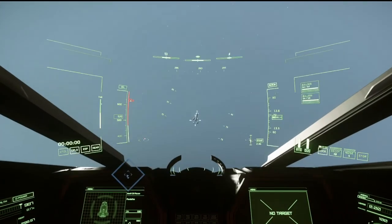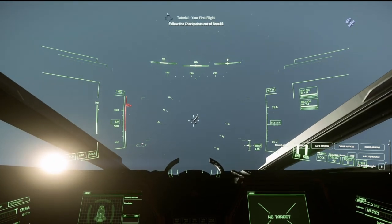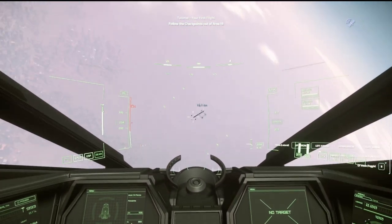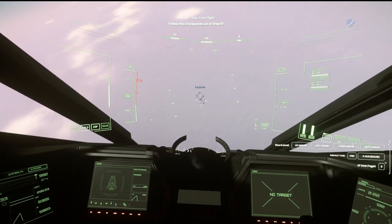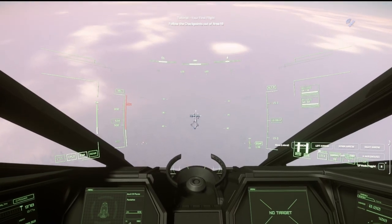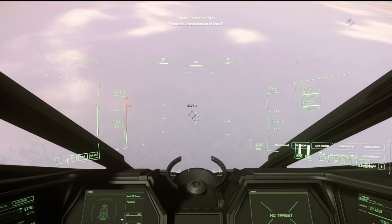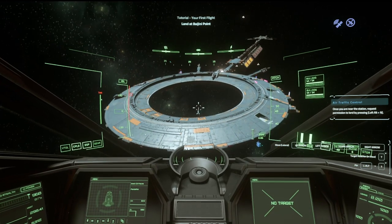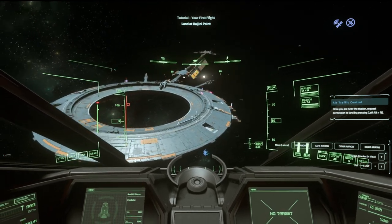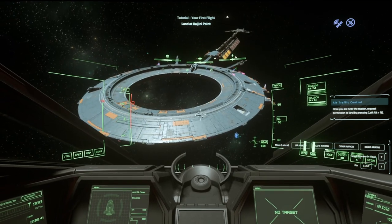I don't know where I'm going, I should probably get my landing gear up. We're way up here, I don't know where it wants me to go. Follow the checkpoints out of Area 18. So it looks like right here the tutorial takes you up and introduces you to quantum travel — how to select a destination, how to use quantum travel. This is one of the nearby stations to Area 18, and they're going to have you request permission to land using Left Alt+N.